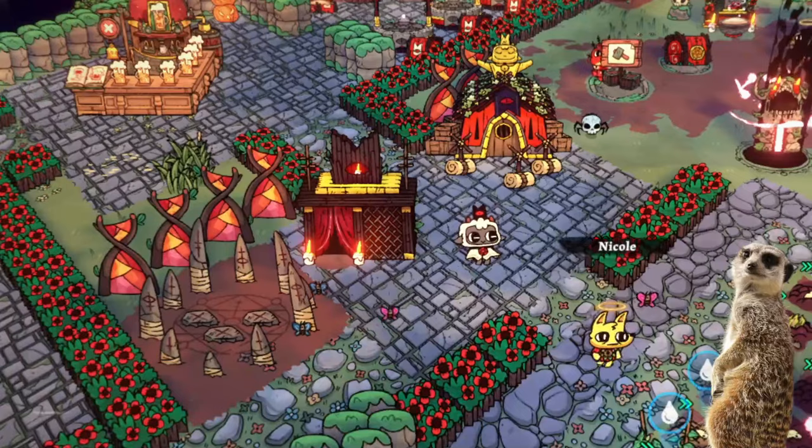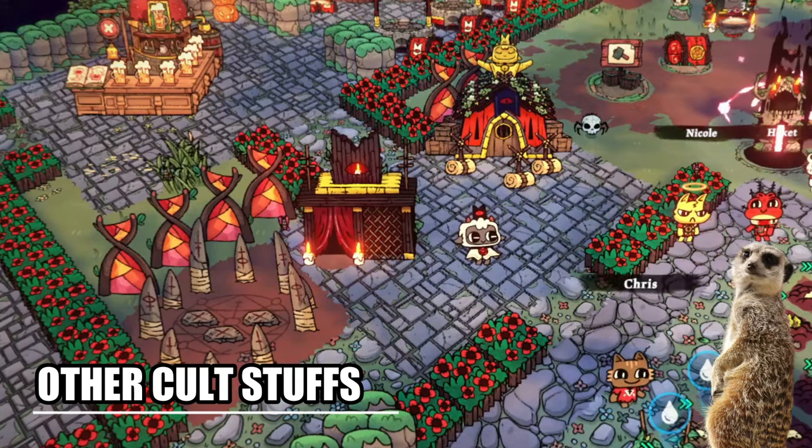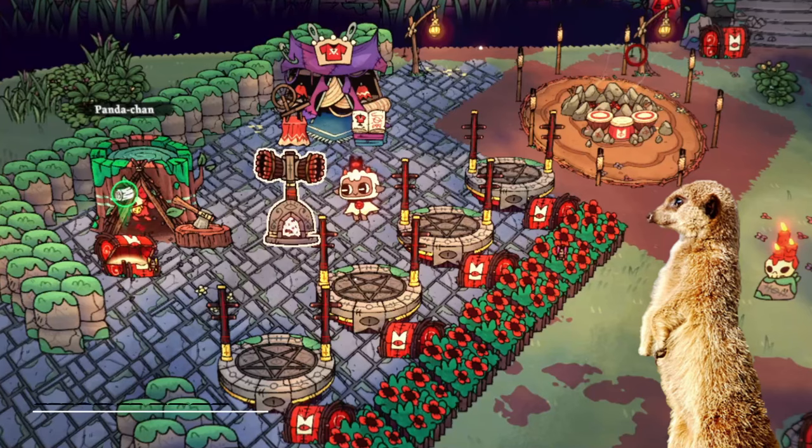A bit up here are other cult-related stuffs like demon summoning, confession speed, and missionary area. And at the far left is the work area.